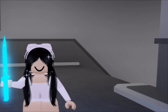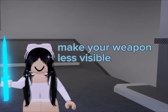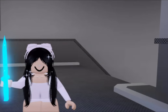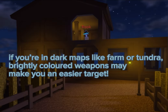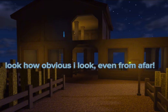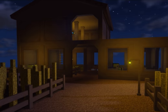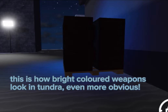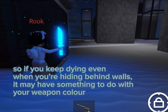Tip number four: make your weapon less visible. You can change the color of your knife or gun to match the colors of the map you're playing in, to camouflage better — especially if you're wall camping. If you're in dark maps like Farm or Tundra, brightly colored weapons may make you an easier target. Look how obvious I look even from afar — this is how bright colored weapons look in Tundra, even more obvious.